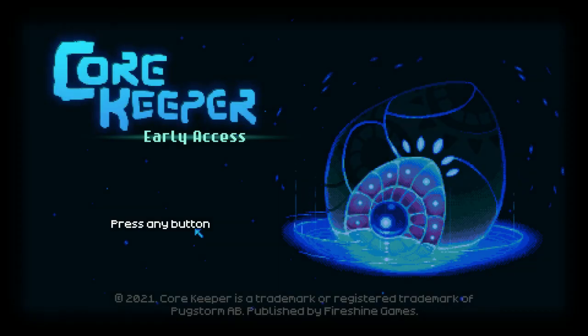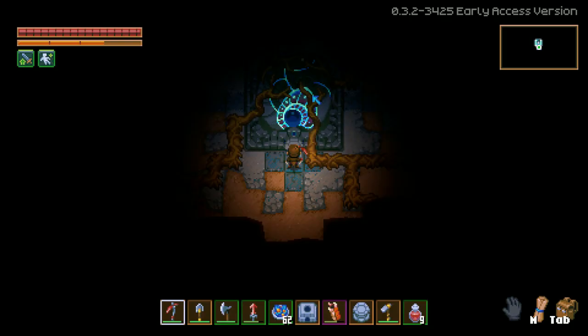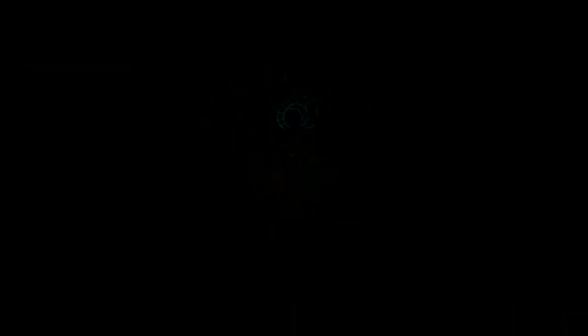Now that you have gotten the file from your friend, you will first need to start the game. Create a new world with any character you want, then just save and exit and close the game. Go to the same directory as earlier and into the Worlds folder. You will now notice a new world file has been created.